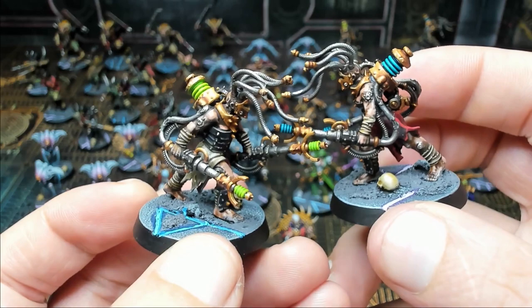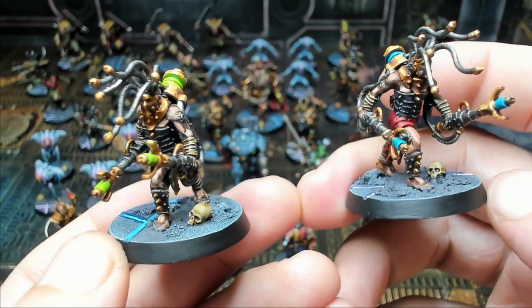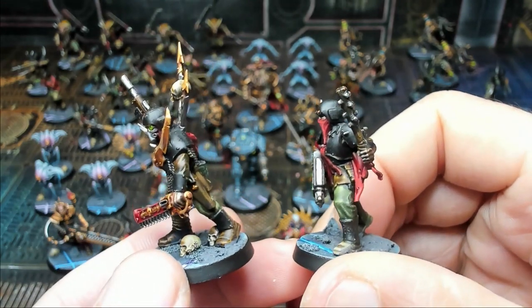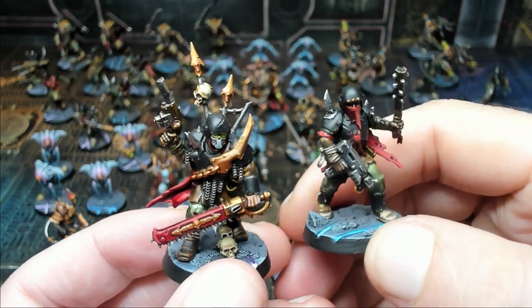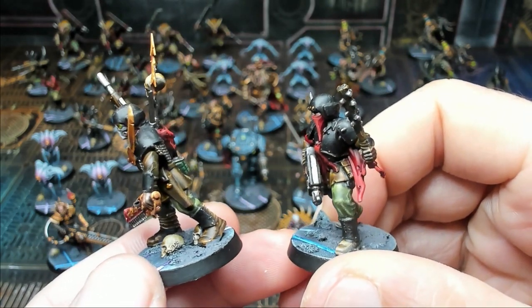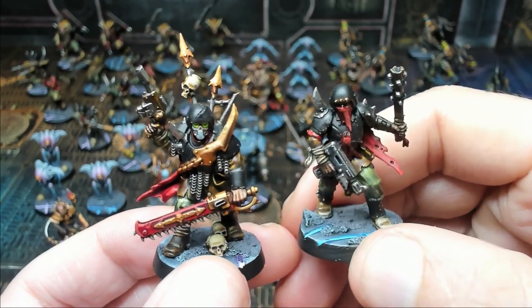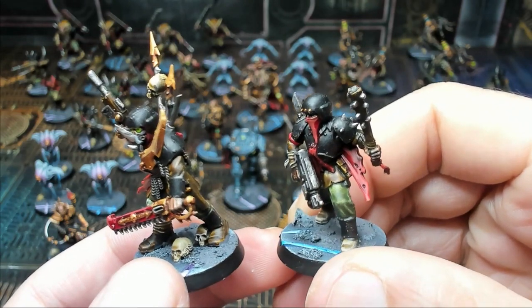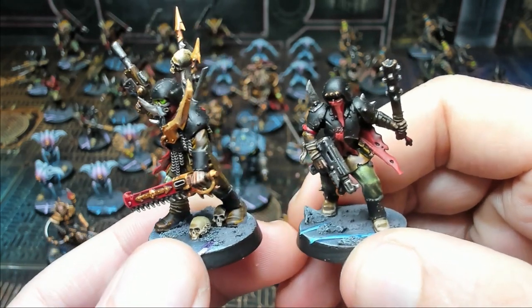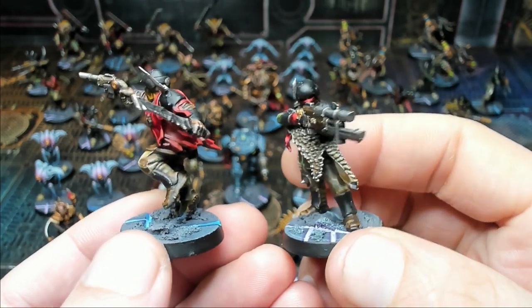Here we have our Traitor Guard — Imperial Guard who have given themselves to the Chaos gods. You get 14 total in the set in sets of seven, so there are duplicates — two of each model. You have two full sets of seven including a sergeant with chain fist and pistol, models with close combat weapons and pistols, longer range guns, and even a couple with flamers. These were the inspiration for the Blooded Kill Team that is now available.